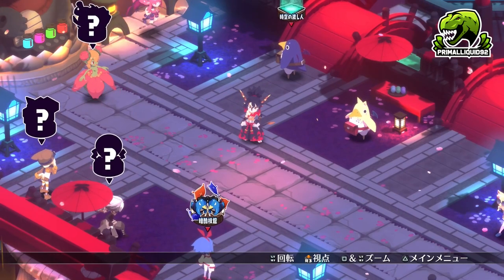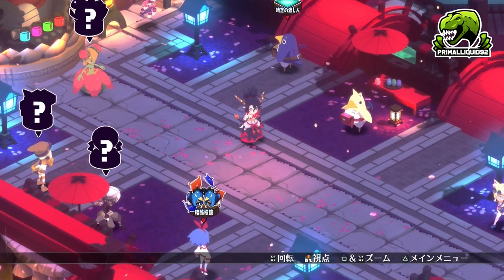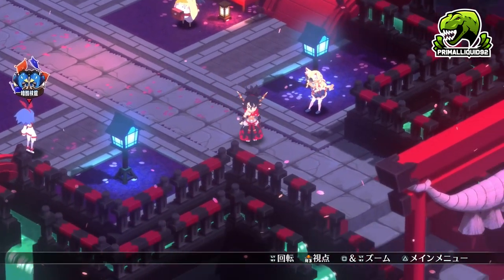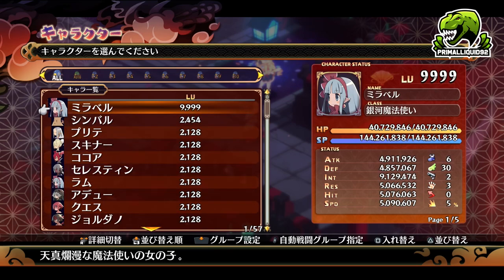Now let's talk about number bloat. I don't really have a problem with the way Disgaea 6 did numbers, but I know a lot of people do. Looking at some of my characters, the level cap is still 9999. There is no press material with a level above 9999, so I do think 9999 is the cap — basically back to Disgaea 5 and earlier titles with regards to the level cap.